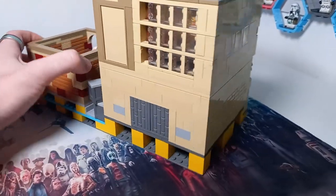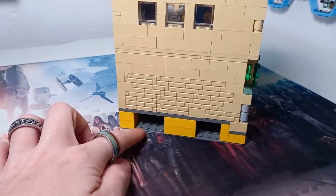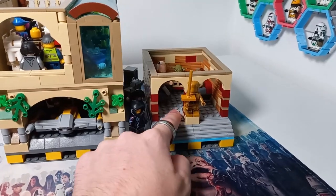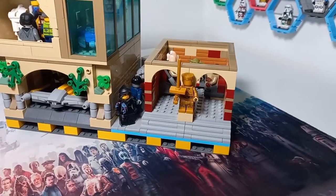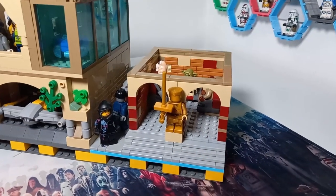Perhaps I should do another video on it. As you can see it's down nice and secure, and you can also find some hidden references if you didn't see last week's episode — there's a hidden reference underneath the Jedi Temple. Definitely check it out because it's a fun one. But that is going to be all for today, and tomorrow we'll start work on the bottom floor.